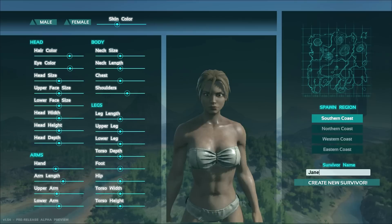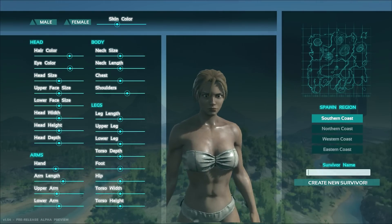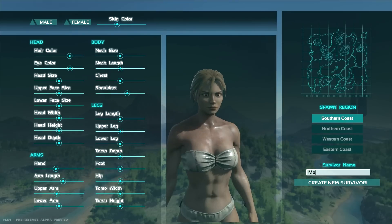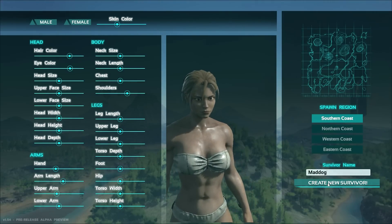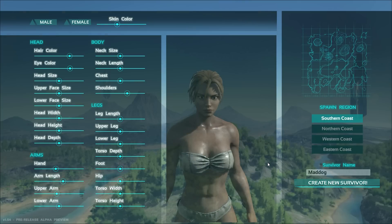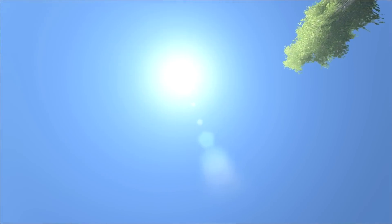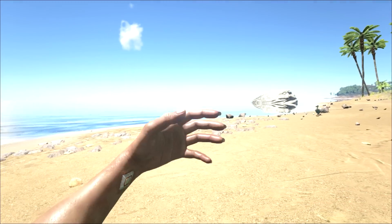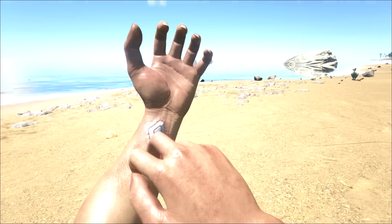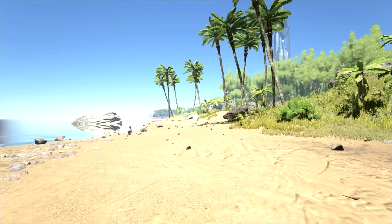For a name, we'll just call her Mad Dog. We'll create a new survivor along the southern coast and hope we don't get camped. I'm playing on a slightly less populated server because I wanted to check the game out in a way where we wouldn't get bothered too much as we were learning to play. There are like 10 or 20 people on right now, so we'll see what happens. I didn't want to log into a maxed-out server because I figured it would be a mess.